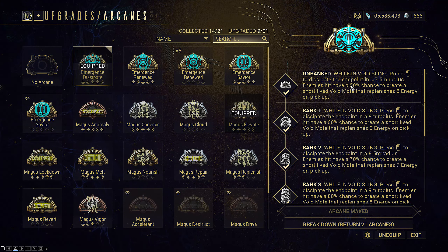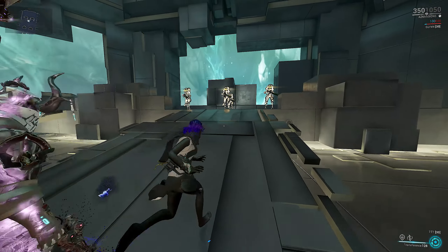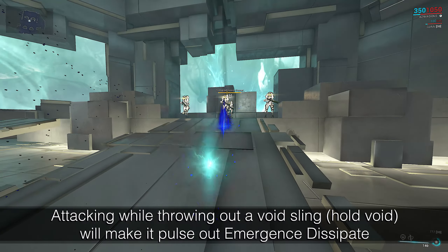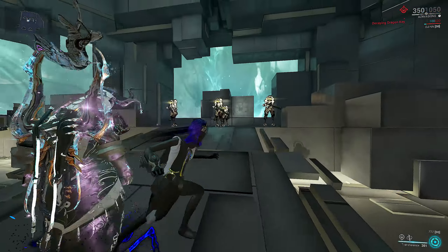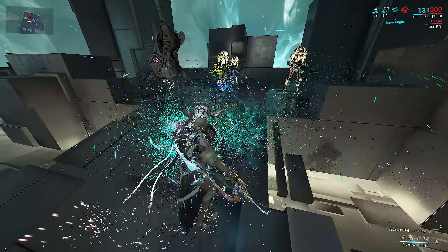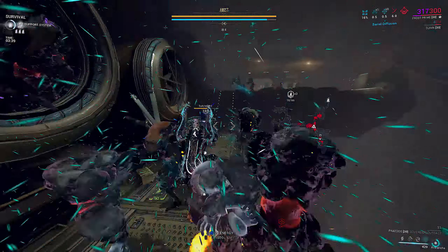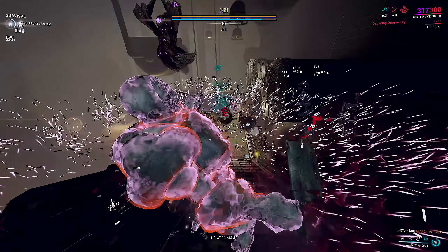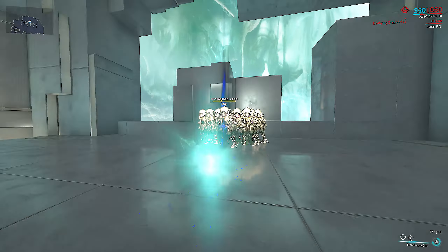The radius barely increases with rank and we have many grouping tools at our disposal. Rank 0 only has a 50% chance to spawn energy motes, but that's still half the odds of rank 5 and actually useful. How does it work? Whenever you attack enemies mid void sling, you will hit them in the listed radius around you. If you repeatedly void sling and immediately cancel with an attack, you can very quickly tag enemies multiple times. Every enemy successfully tagged — up to 100% chance at rank 5 — will spawn an energy mote that slowly floats away. Pick up these motes to restore up to 10 energy each.